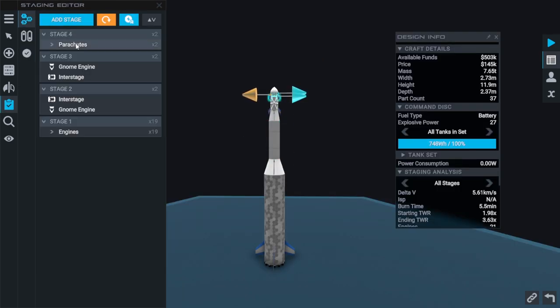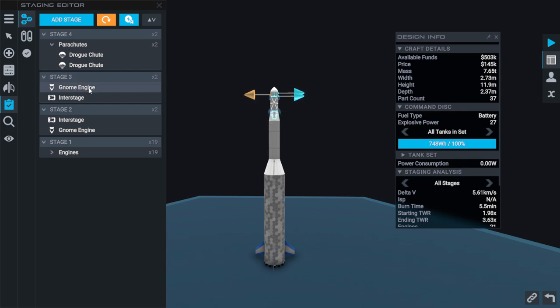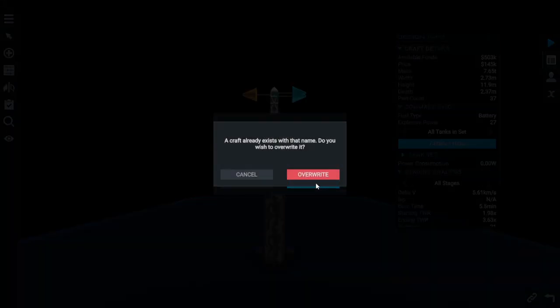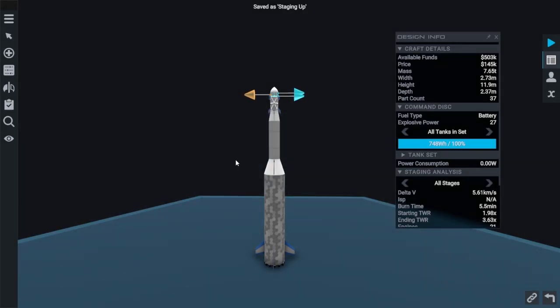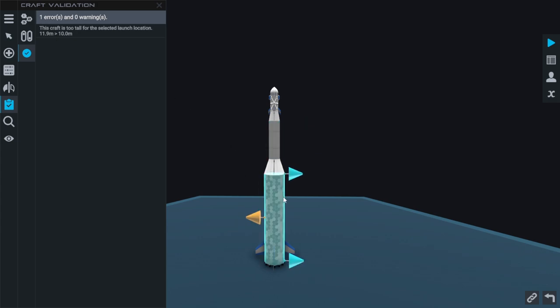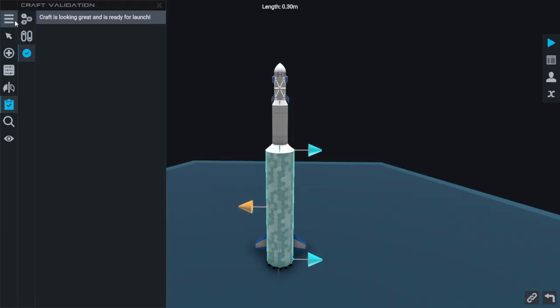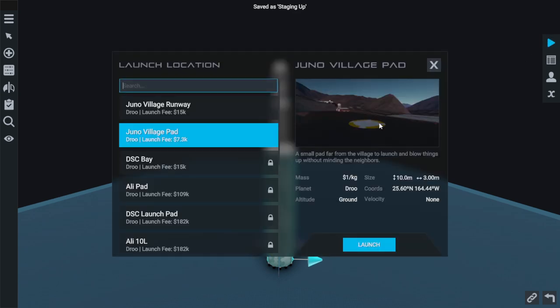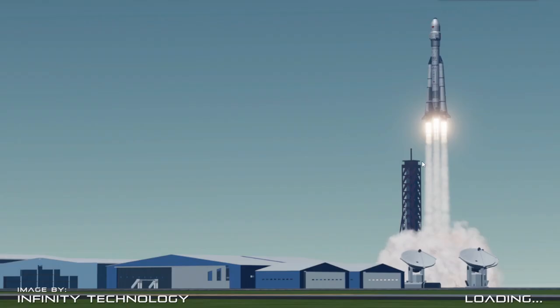We've got a slight staging warning — we don't actually have enough stages, but by the time we're using this engine we can get away with just the parachutes. They could very well be a tech tree item that'll help us here. Let's save this craft and call it 'Staging Up.' We're just a little bit too tall — 1.9 meters too tall — so I shrunk the interstages down just a little bit. Hopefully at some point we'll be able to upgrade our launch pad to go taller than 10 meters. This is the tallest we can be, and I wonder how much wider we can go.